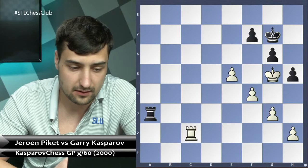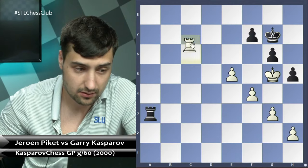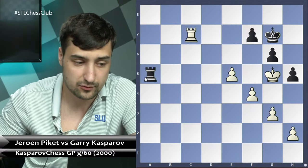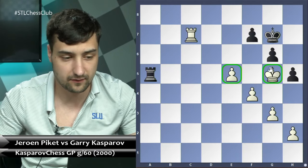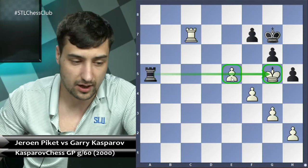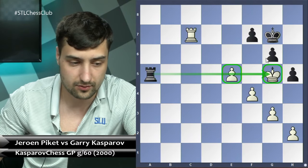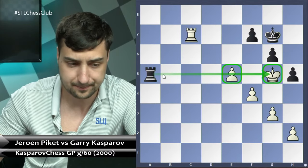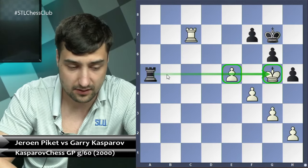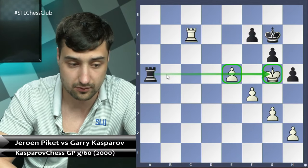The idea behind rook a3 is to play after rook c7 — rook a5, basically pinning the pawn and king on the fifth rank in order to prevent e6 and f5. By having this rook on the fifth rank, this is a nearly immediate draw. There is no way to improve the position for white. In the game, rook e1 happened, and we'll see in a moment what happened next.